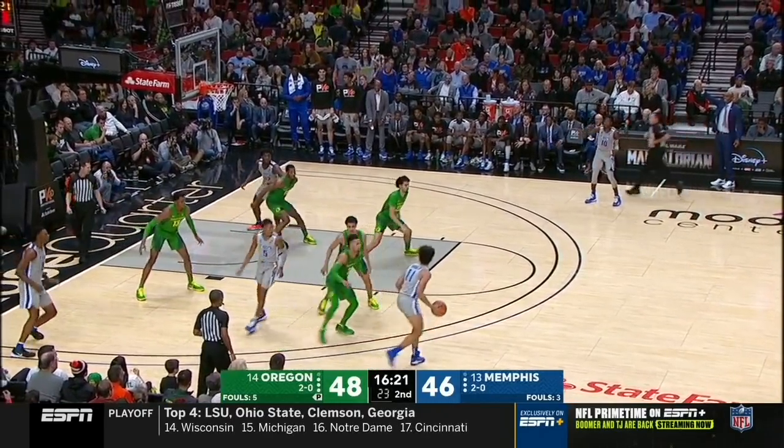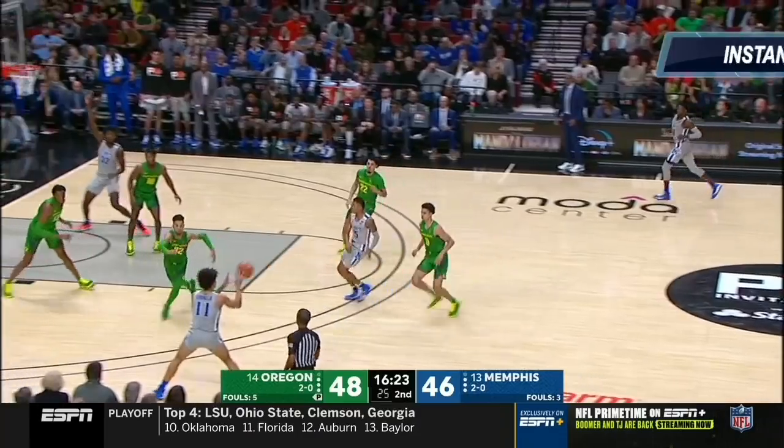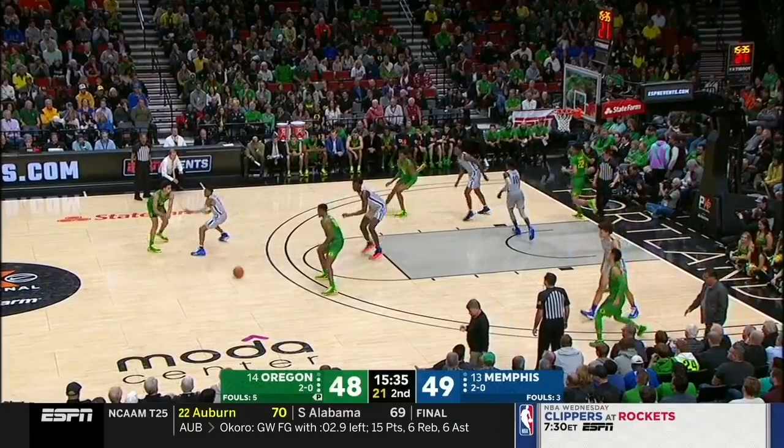Here's Wiseman getting good position, ready for a nice alley-oop attempt, and he misses it — the second missed dunk of the game. He's 7'1", 240, 7'6" wingspan. His bread and butter is supposed to be finishing. Not a good look.